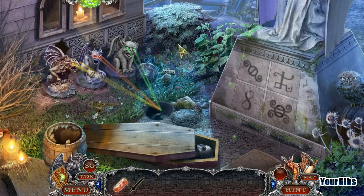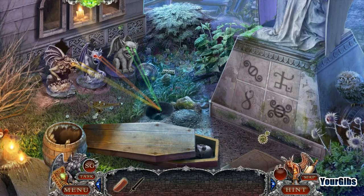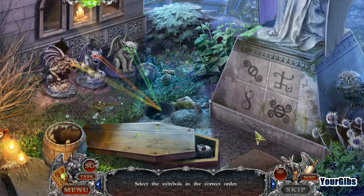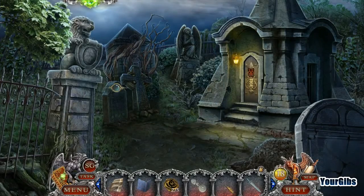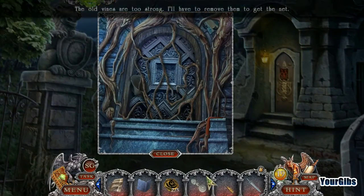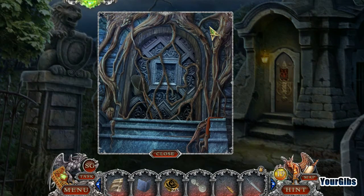Now we have a brush. Why do I need a brush? Oh, we can scrub that off! Select the symbols in the correct order. Cool — a stone sword. That was a morphing object, was it? Oh, there's a puzzle piece — hello, sneaky puzzle piece! We have 10 out of 20.